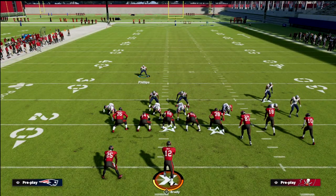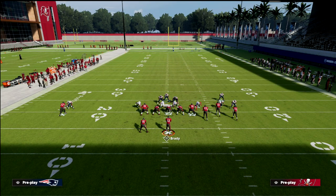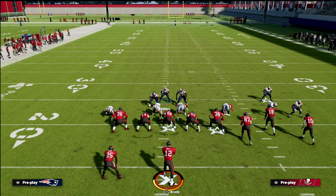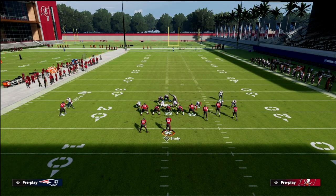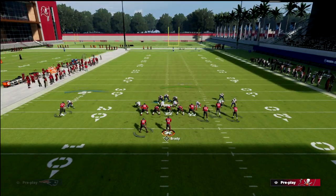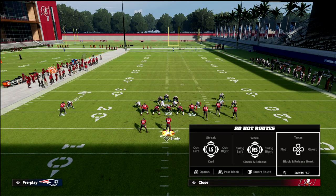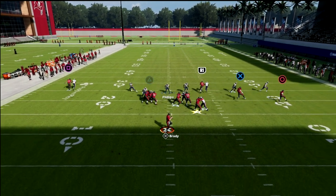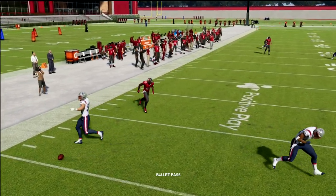That out route wins, but it doesn't kill you. You can contain it and hang with it. If they're going to abuse it over and over again, you can take the linebacker and put him in a hard flat, then man up the defensive end on the back. It creates a more deceptive coverage with bracketed coverage on that out route — very difficult to throw into.